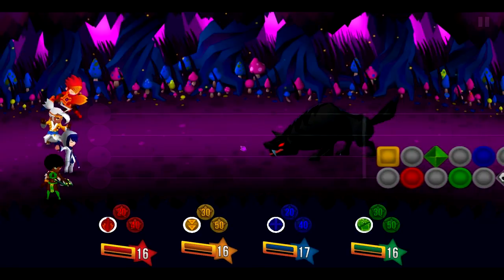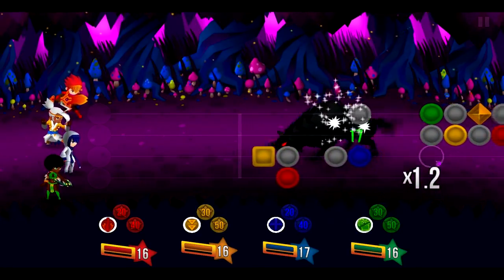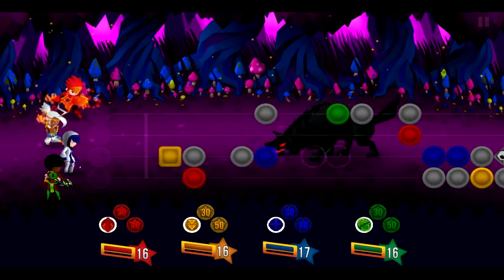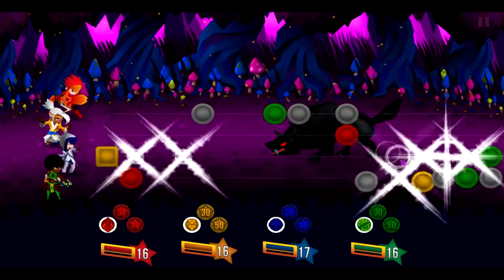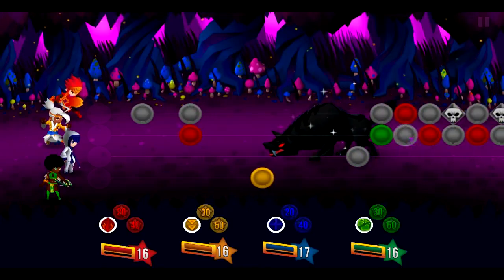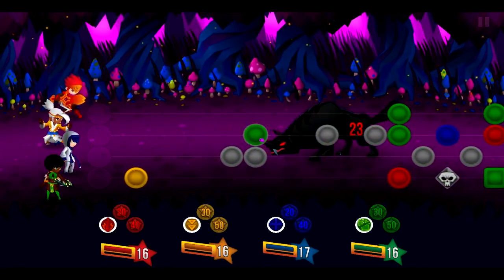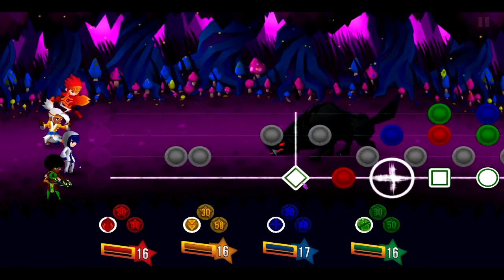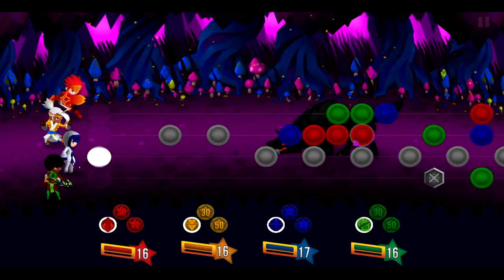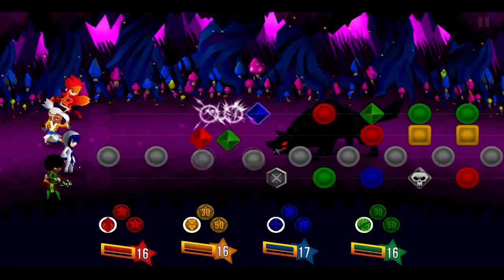Every 10 levels or so, you'll be treated to a boss fight, which tends to be a much more difficult version of the other fights you've been facing. In Dungeon Hearts, you're going to be fighting them a little differently. Bosses tend to have tiles that can be seen nowhere else in the game — for example, some bosses have freezy tiles that will lock down a player for a certain amount of time if you allow them to reach the left. Other bosses employ new gameplay mechanics where any of their attacks landing on a character may also hit all adjacent characters.